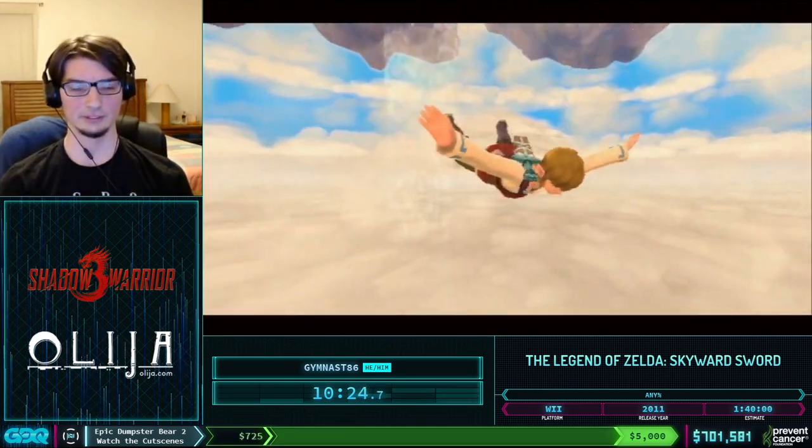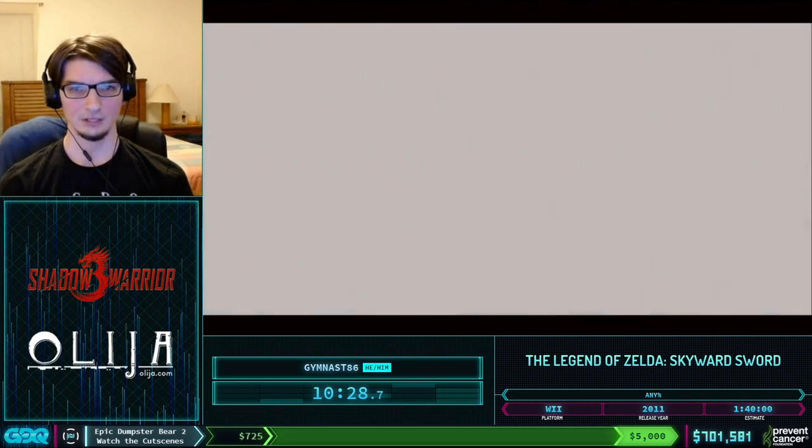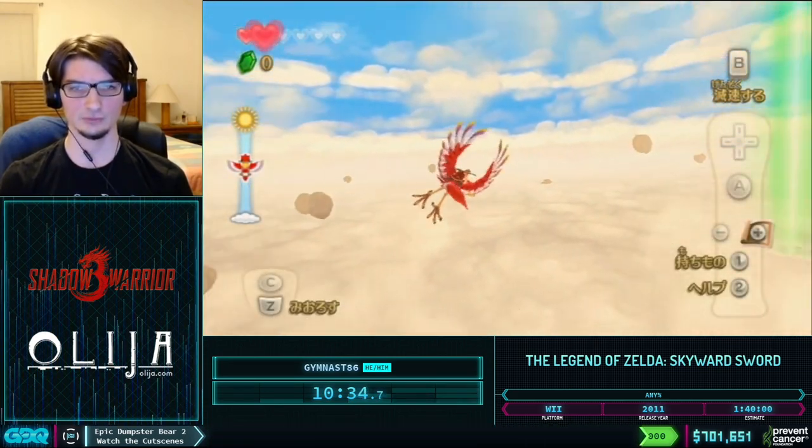Now we call our Loftwing and go into the Loftwing tutorial section. This is basically just an auto-scroller, so we can read a donation while we're just flying around.